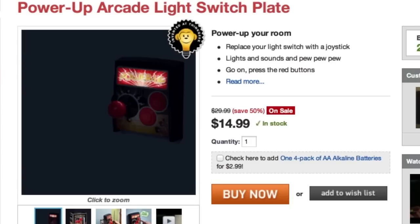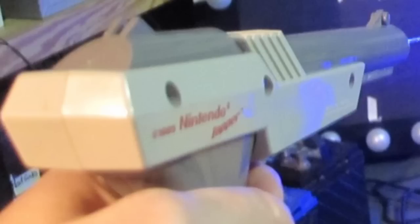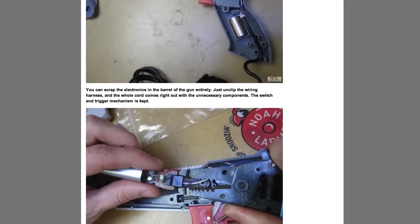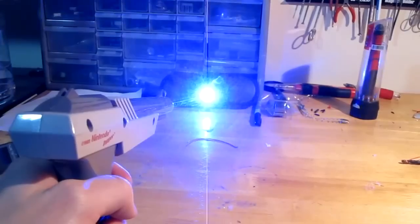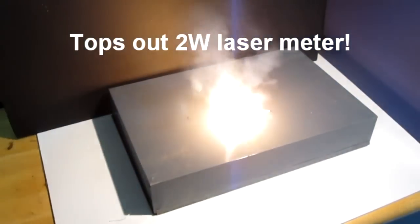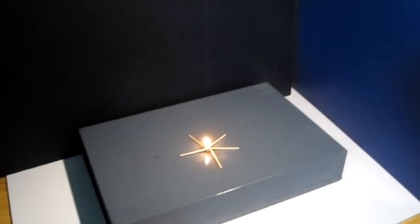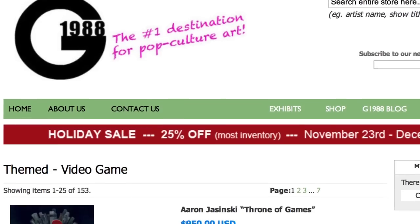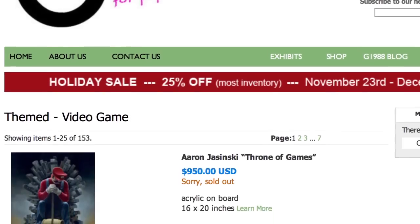If things start to heat up too quickly, it might be because of your Nintendo Zapper Laser Gun. This DIY project lets you turn your old Zapper into a seriously strong laser — it can light objects on fire and burn through others, but goggles are required because it could make you blind, which would destroy your chances of seeing these awesome video game prints at Gallery 1988.